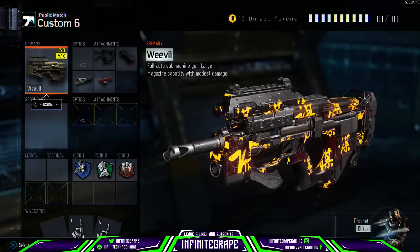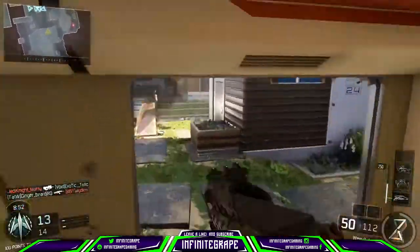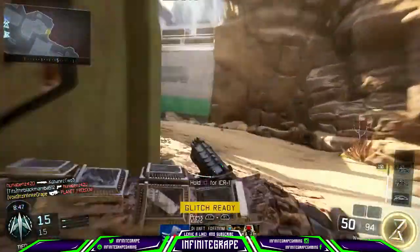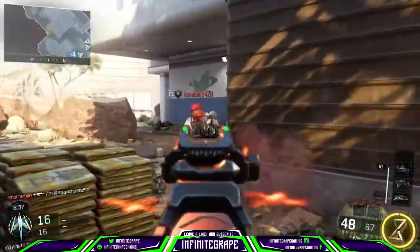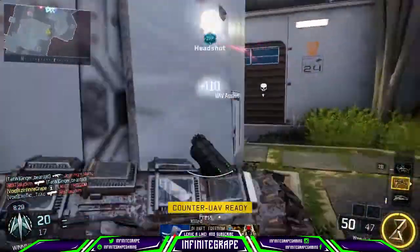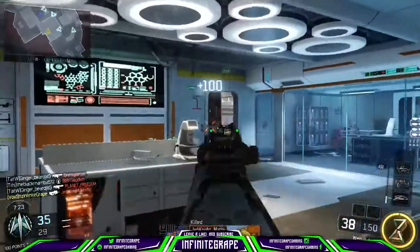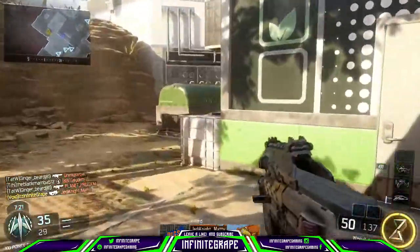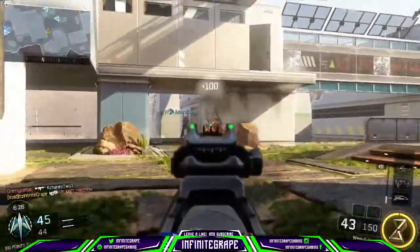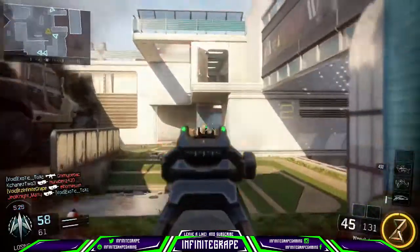Coming in at number 2, we have the Weevil. This gun is really underrated and it's a really fun gun to use. With the right attachments it's really good. It doesn't have very good damage, but it is really good with Quick Draw Grip, Fast Mags, and Long Barrel. I think it's a really great weapon. You could also put FMJ on it, but it's really good without that even though it's lacking in damage.